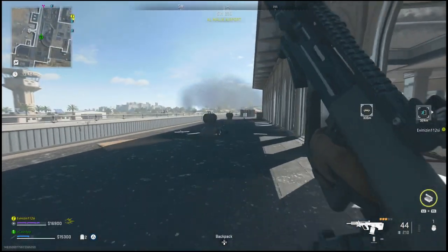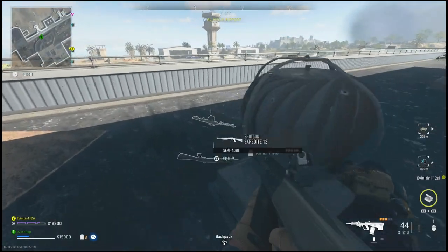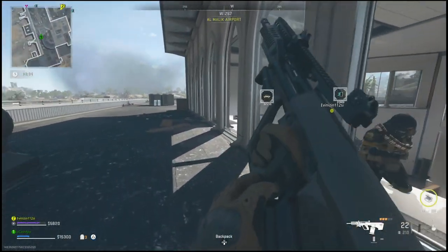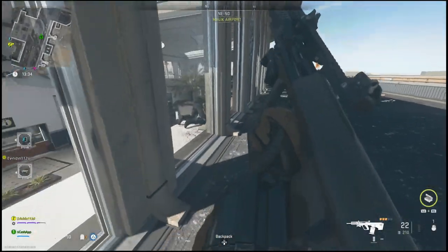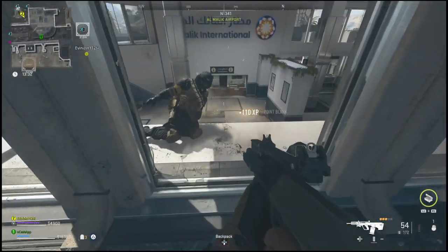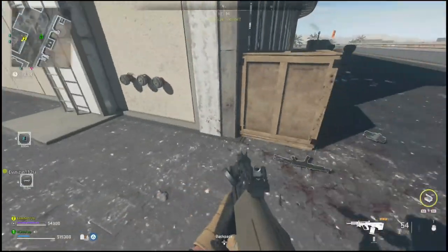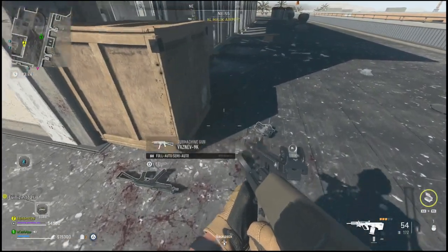Yo, what is going on everyone, Guiding Light here back with a quick DMZ guide. In this one I'll be showing you guys how you can find the precision airstrike killstreak in the shop and then also get the 10 kills with it. If you go to different stores around the map, there's a chance that you will find a precision airstrike, but some of them don't have it.